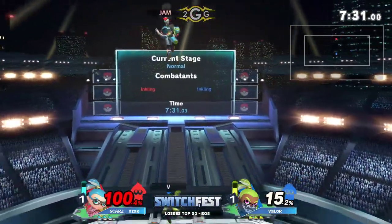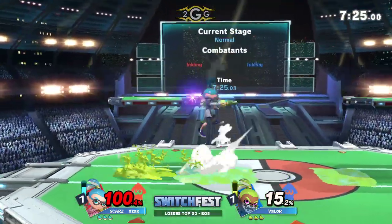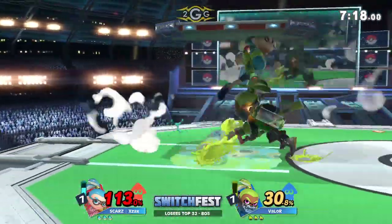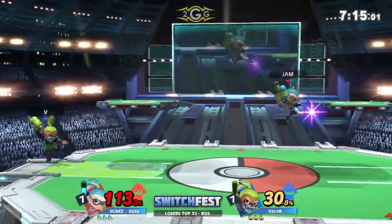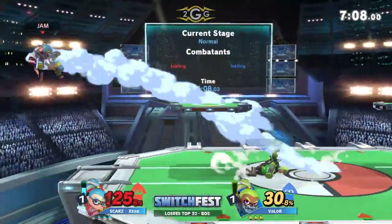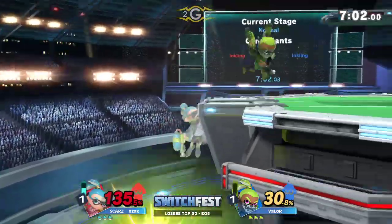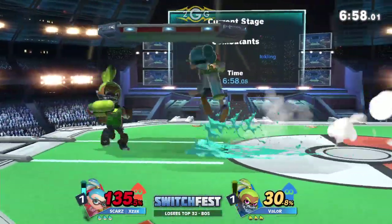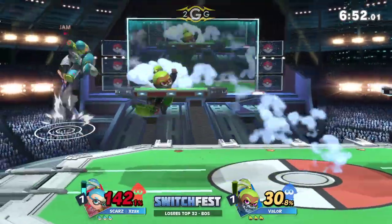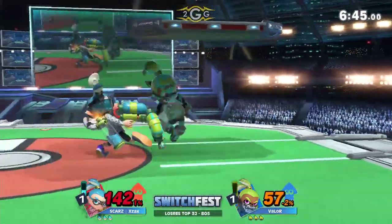There's that down throw up air that we like to see, following up with another up air, kind of keeping him in the air with these juggling options. Already 100% onto X-Ax here. He finds a back air, no conversion off of it. Valor is putting him back off stage. Forward tilt, charging the down smash at the ledge. Definitely looking for the roller now, the KO is on the line. He's dashing around in his own ink — actually disguised even more in that. The stage kind of has that green color.